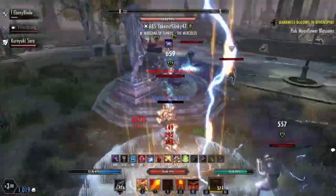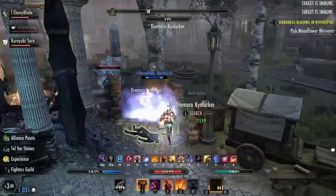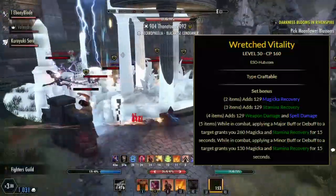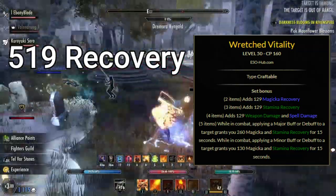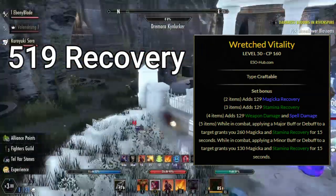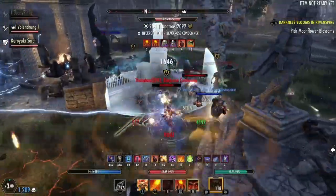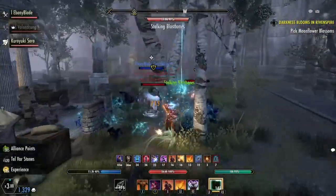To really drive this argument forward, we're going to take a look at some numbers and analyze the primary counter-argument that people who like to use these kinds of sets will typically throw out when you present them with this opinion — that being: using a sustained set allows you to build full damage everywhere else. Wretched Vitality, when fully buffed, gives you 519 stamina and magicka recovery, as well as one line of weapon damage and spell damage. But since that is on the fourth piece bonus, and most people are going to have the set backbar, the weapon damage will be lost on your frontbar — so it's pretty much entirely irrelevant. And knowing the players that typically rely on sustained sets, I'm sure a lot of people aren't actually going to be efficiently proccing both effects more often than not.